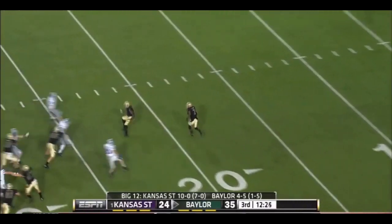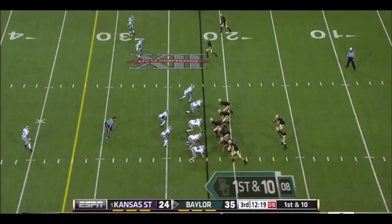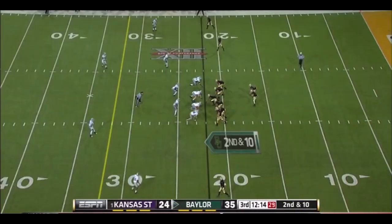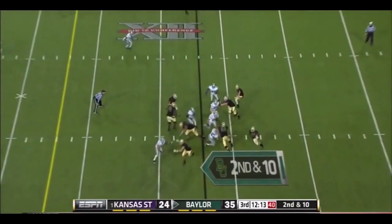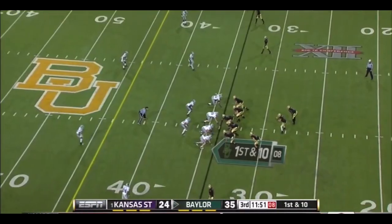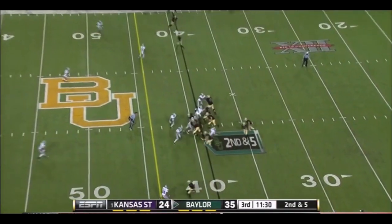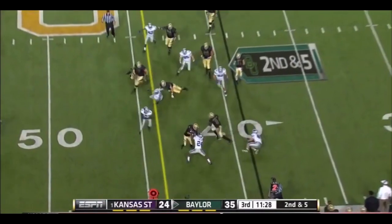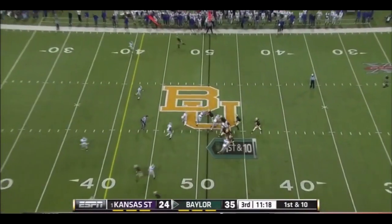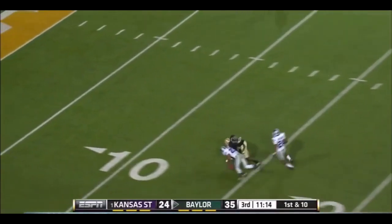Again a short kick, taken at the 16 by Darius Jones, and he only got to about the 20. Play action — Florence comes up firing. On the ground as Seastrunk broke a tackle, got the first down. The option is to take one of those safeties and drop them down in the box to defend the run. Florence deep — caught — nope, broken up.